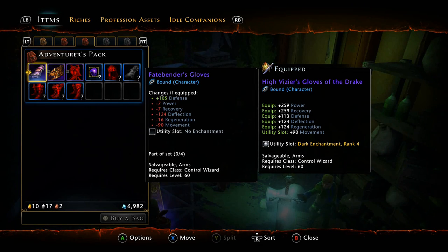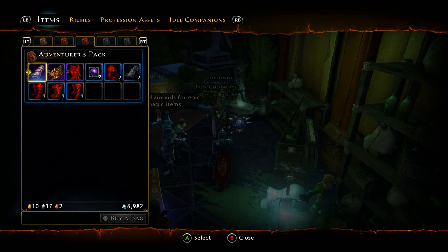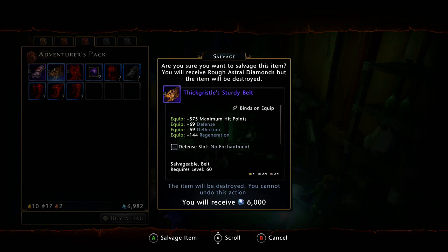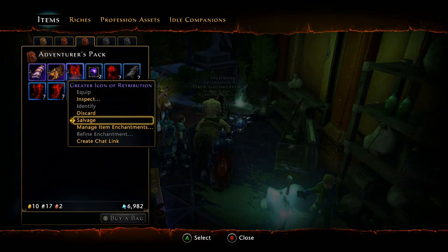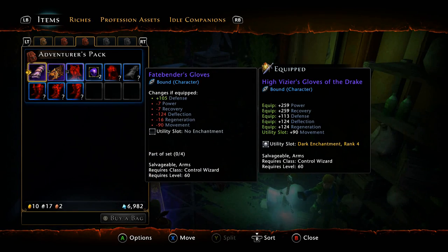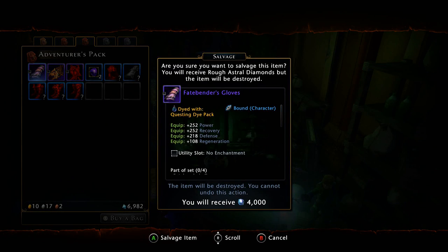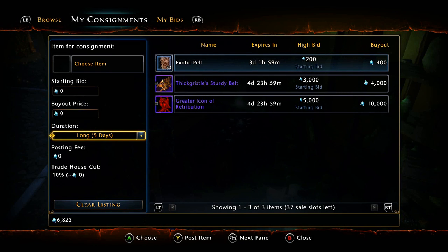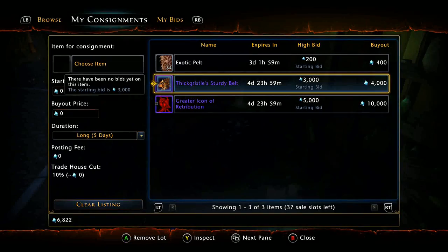I hope this helps you guys out with farming Astral Diamonds, getting better gear, and racking up some decent Zen. Personally, doing this process along with my daily missions, I'm up to about 11,000 Zen. If I converted that right now at current prices, I'd have about 1.7 million Astral Diamonds — I'm kind of saving up. I've bought bank slots and character slots, including two character slots not on sale, which was kind of foolish.